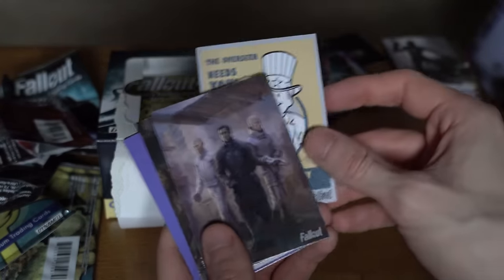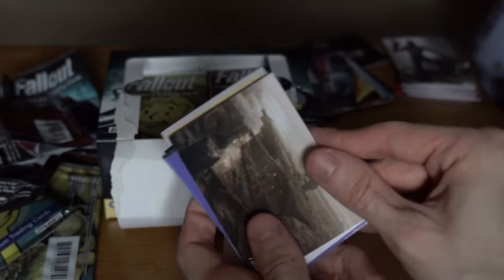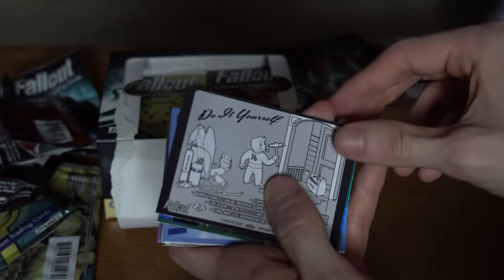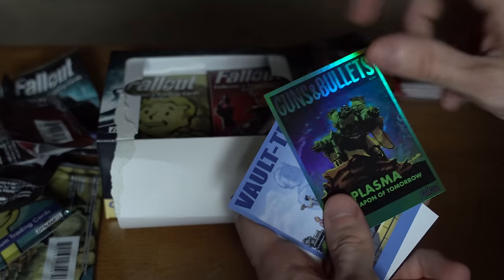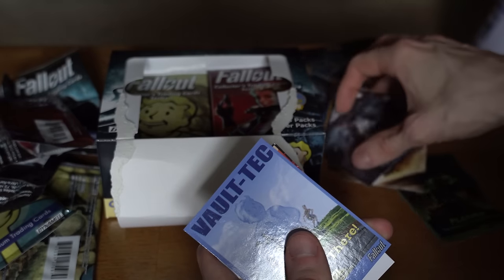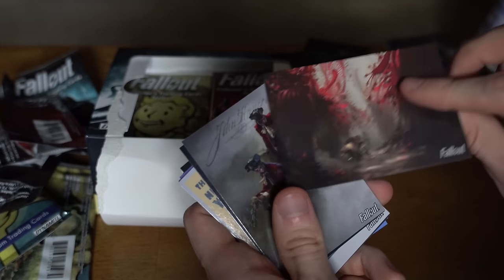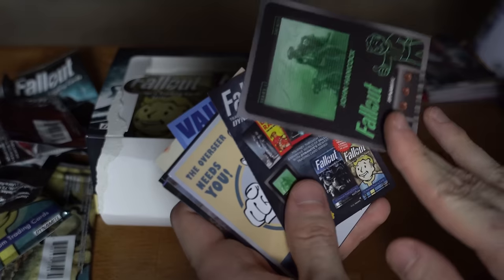We have another Vault Tech promotion. We've got what I believe is the Institute — Courser and Sense, okay, there we go. This is a real test of your Fallout knowledge — this is Rivet City, Fallon's Department Store from Fallout 4, one of my favorite locations. Another Fallout 76 slide — I only knew that because of the Vault Boy having the 76 on his back. We got the Guns and Bullets Plasma Weapon of Tomorrow magazine again, but this one's holo. Mixed up my holo pile — we got to fix that. Vault Tech, another piece of the puzzle, Fallout 76 Bog Sundew concept art, and then Hancock — gotta love Hancock.